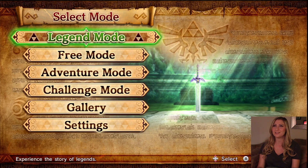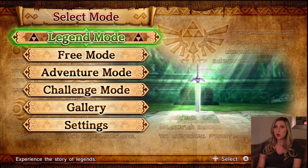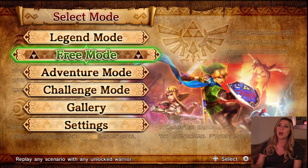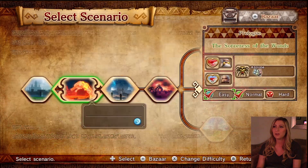Alright guys, I'm so excited to show you guys this game — I've been looking forward to it for so long. So as you can see here, there are four different modes: Legend Mode, Free Mode, Adventure Mode, and Challenge Mode. Legend Mode is kind of like your story mode, so you've got to play that in order to unlock all the characters, weapons, and get to the new maps. Free Mode is where you can go back and play any of the maps as characters you've already unlocked, but you have to have unlocked them first. If I go into Free Mode, you can see all the maps I've already beaten.